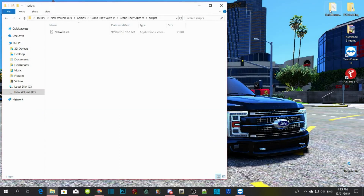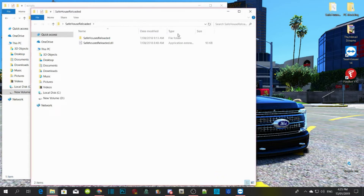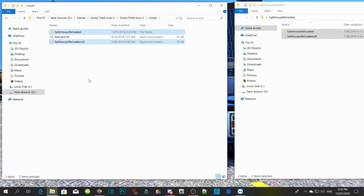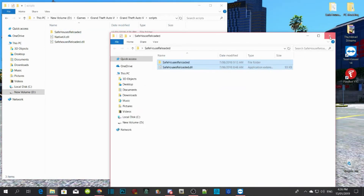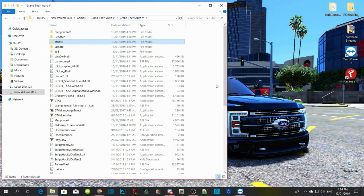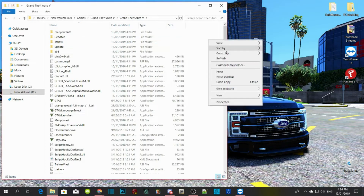Open up your Safe House extract file, then drag the Safe House Reload folder and SafeHouseReload.dll into your scripts folder. That is all you have to do. Right click, refresh, then go to your GTA V main directory, right click, and refresh again.